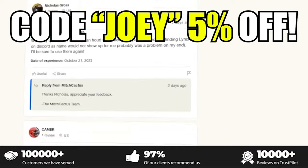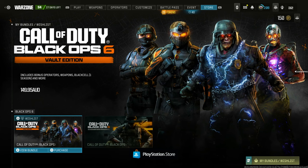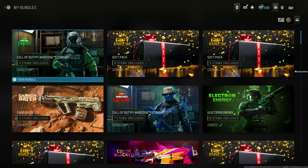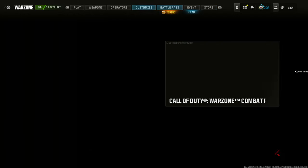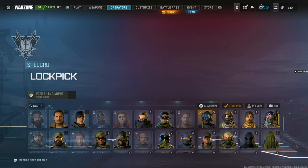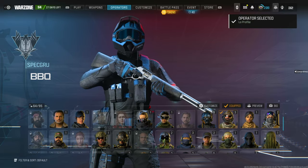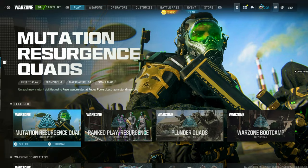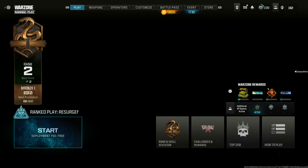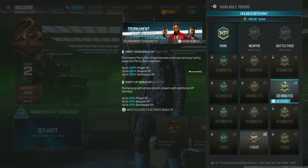When you restart the game, you're not going to find it in the store. If you go to My Bundles, the pack is not there, so don't go there. What you want to do is go to Operators and come to the Barbecue operator. It looks like this guy right here. You're going to find the Low Profile skin right over here — equip that, and now you've got the Blue Monster Energy skin. If you go to the play section and into a mode, you can see the three double battle pass XP tokens there activated.